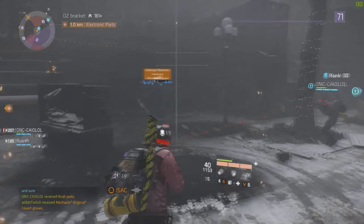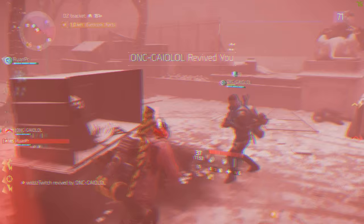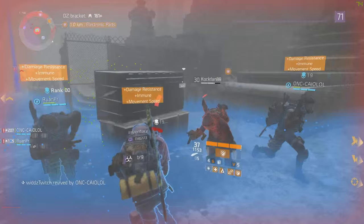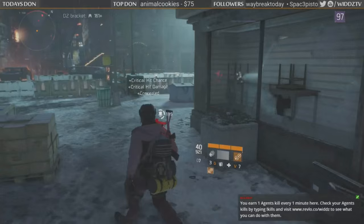A quick tip about reviving teammates in a squad: if you are going to go down, your teammates should try to cover you and move in front of you to block incoming shots while you're being revived. It works a lot of the time, especially if teammates can stand and just block the hits. One teammate can be getting revived while another blocks. If you had more teammates, one could be reviving and the others blocking.